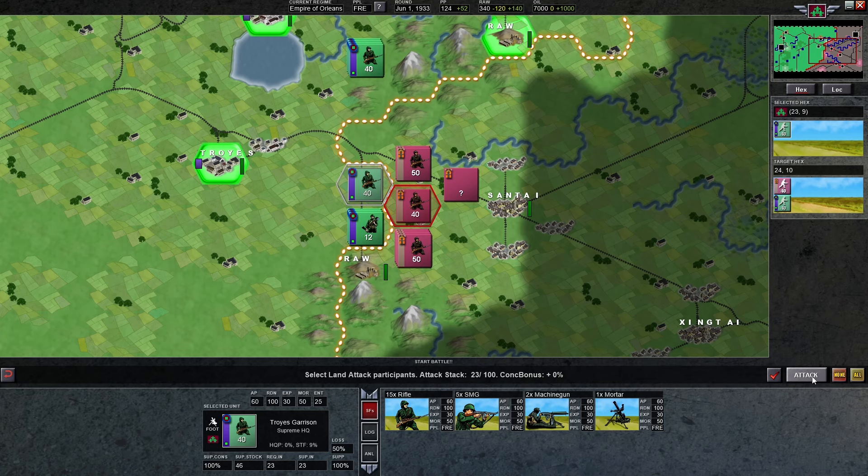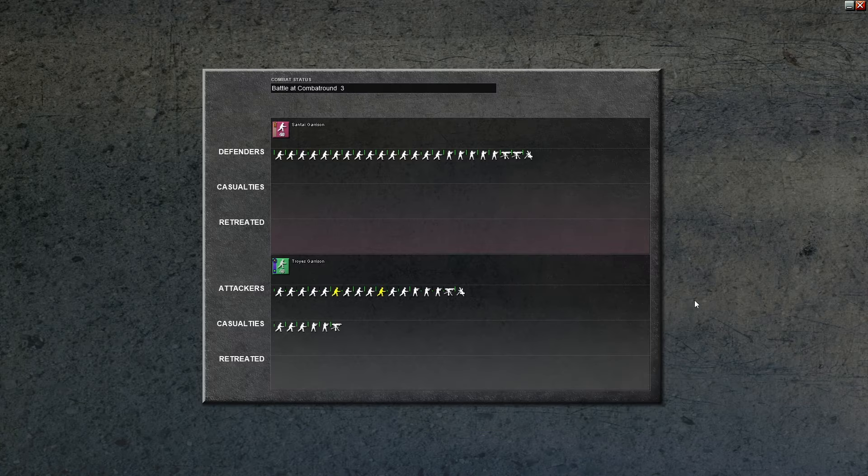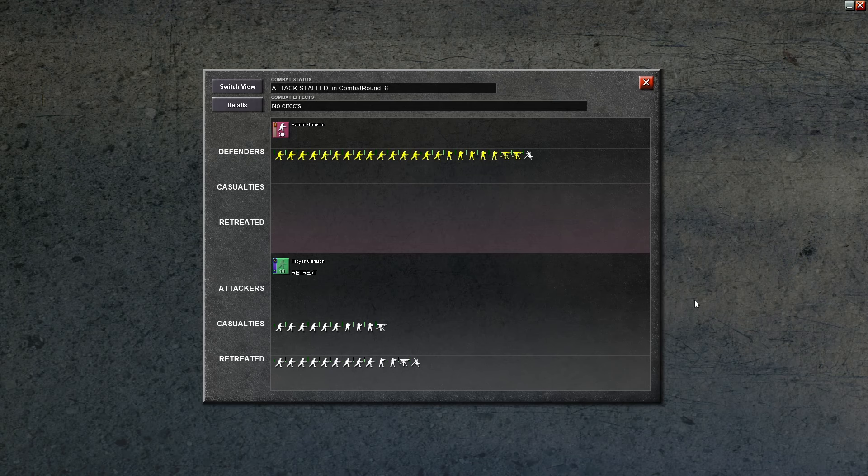We hit Attack to start the battle and watch the animation. This is the combat and results screen — as far as the game goes in depicting the battle, you'll hear some sound effects and see what happens. Up top is the defenders, down here the attackers. As the battle plays out, the first box in each category shows units present at the beginning, and if they take casualties they move down, or if they retreat they move into that box. This lets you see how each unit did. There are multiple rounds — six rounds of combat — playing out very fast.